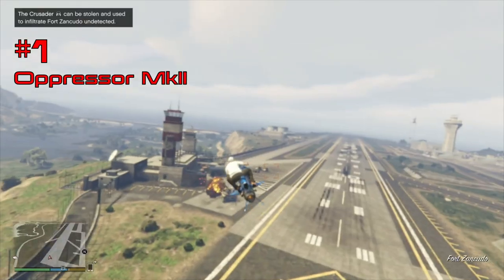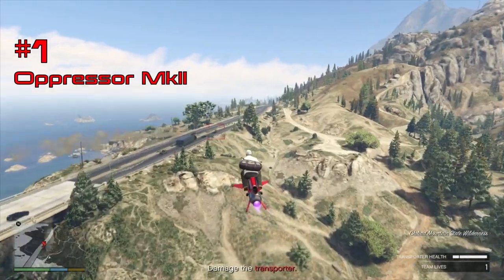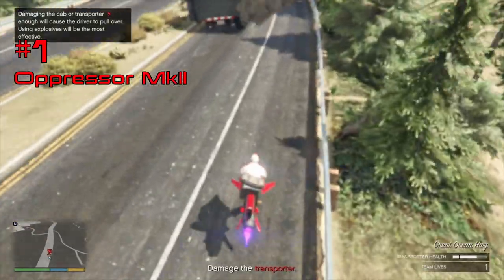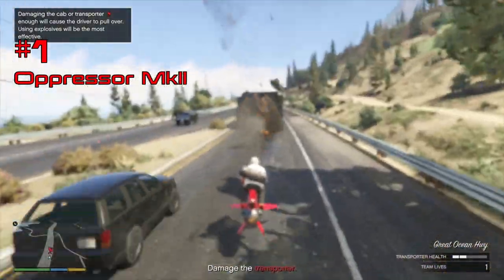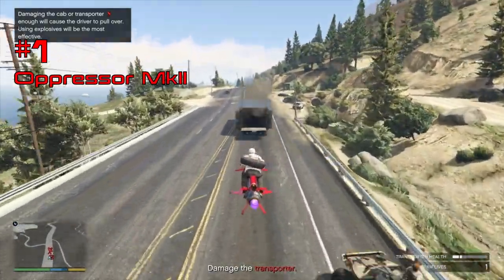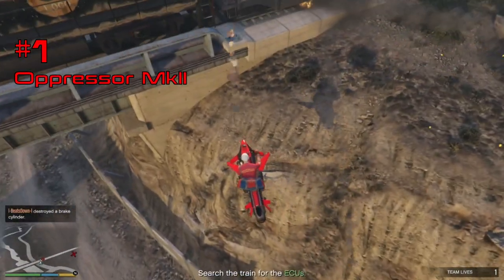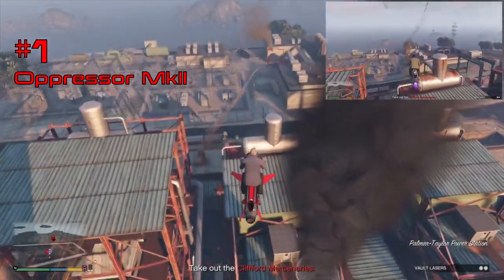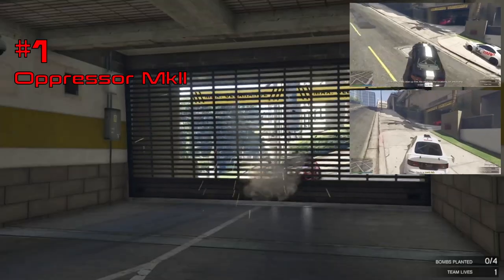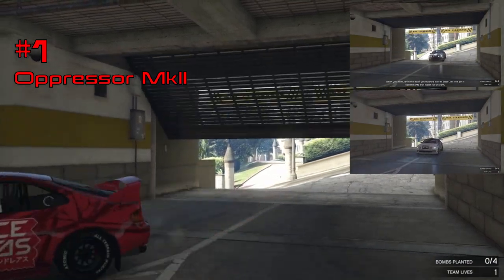At number one is the Oppressor Mk II — as if you didn't already know. The Oppressor Mk II is the must-have vehicle for speedrunning GTA Online. It's fast, agile, comes with 20 homing missiles, is small enough to fit almost anywhere, can boost away from danger quickly, and can be called in directly from your MC. Its only real weakness is that you can't use it in the Doomsday Heist. For everything else, especially free mode, it's the must-have vehicle — not just for speedrunning but for getting around the map and completing jobs. It was the go-to vehicle in our world record Casino Heist, Cayo Perico co-op heist, and all our world record auto shop contract missions.